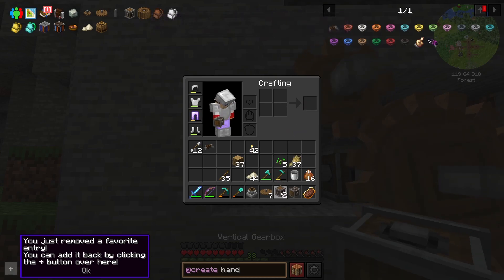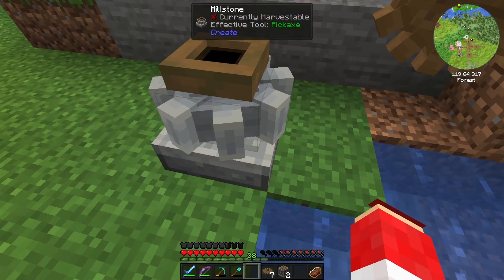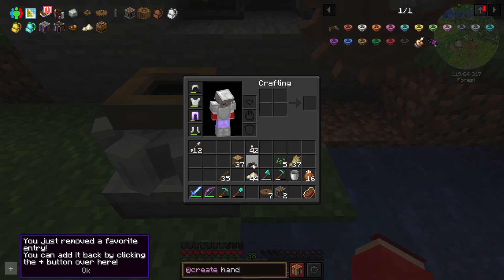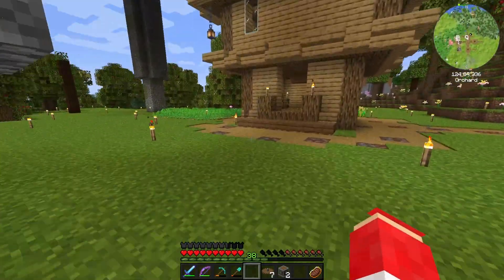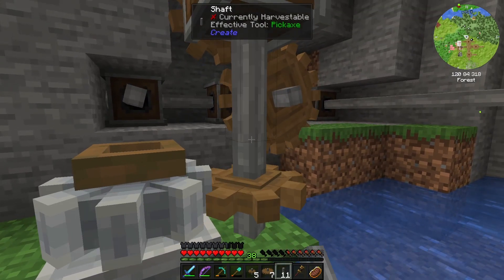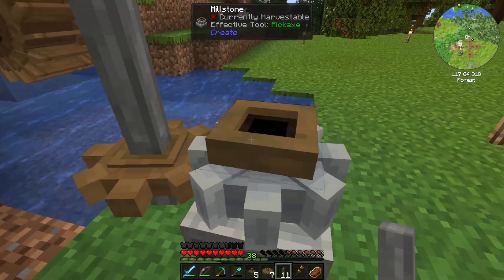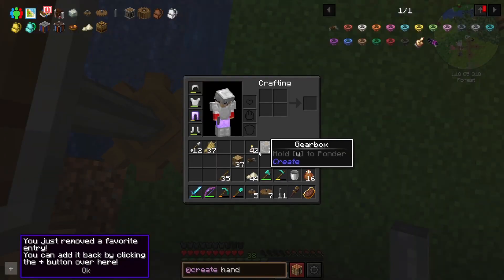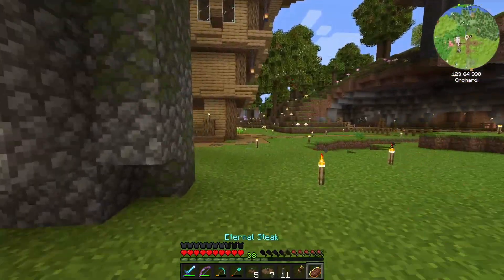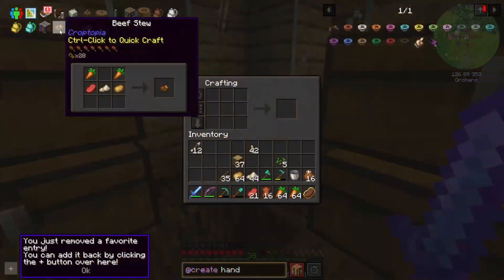We can slap the vertical gearbox on there, put our deal down here, we need another small cog. So if we connect this up here — now we should — there we go, we got auto-cranking! Freaking auto-crank this right into the hole — we'd miss the hole. There we go! And this is gonna keep going, it'll grind on its own forever and we don't have to waste all of our food doing it. Now we can move on to the next thing.